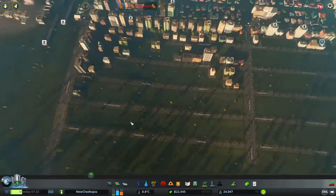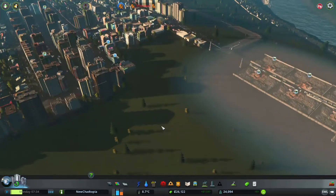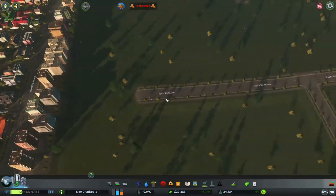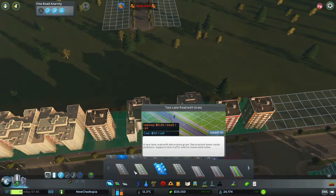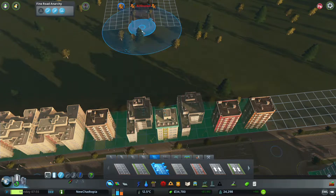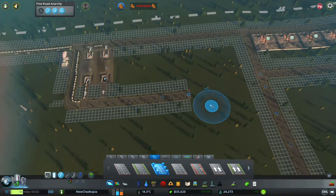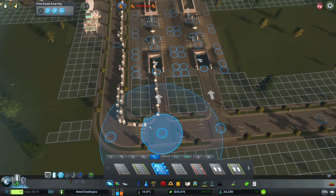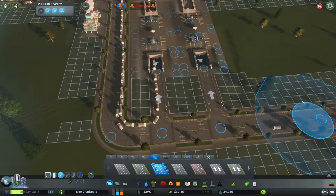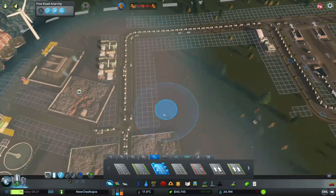That should solve the problem with the water. Now obviously garbage is piling up as you can see — they are having problems. We'll pause for a drink as there's a bit of a tickly throat. We're going to finish off this road into here — the advantage of that is they can get straight to the garbage areas. And we'll run that road there as well. Oh my goodness, look at all these vehicles going into the same one — great design work!